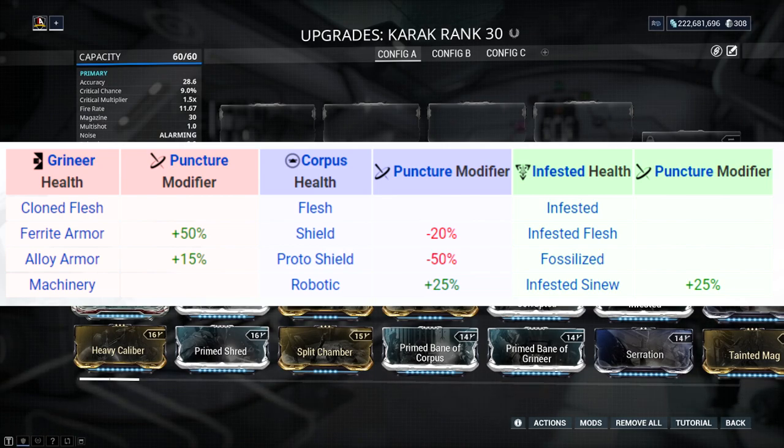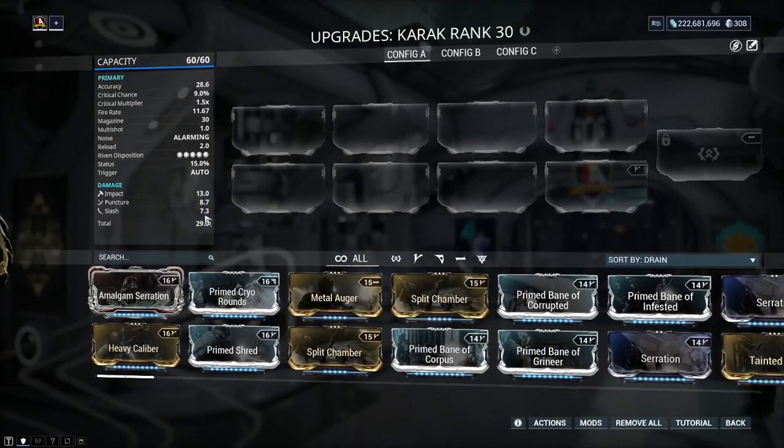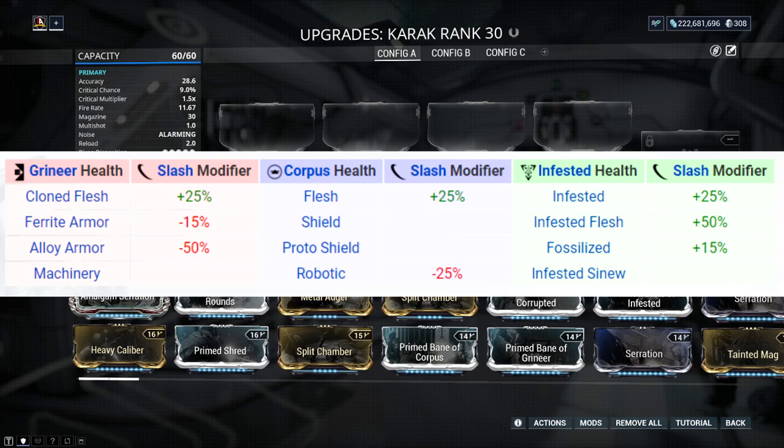Puncture can also be used against robotic corpus units. The corpus faction splits into two categories: humanoids and robotics. The robotic side — once you remove their shields — puncture does bonus damage against their electronics. And finally, puncture can also be used against infested sinew, mostly from enemies within Heart of Deimos. A lot of infested enemies over there have infested sinew health, and puncture does a great job of attacking through that armor.